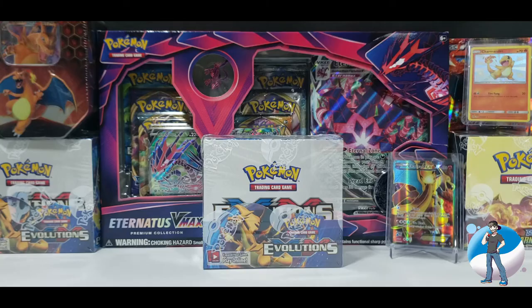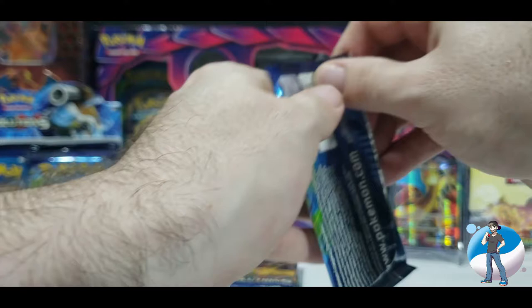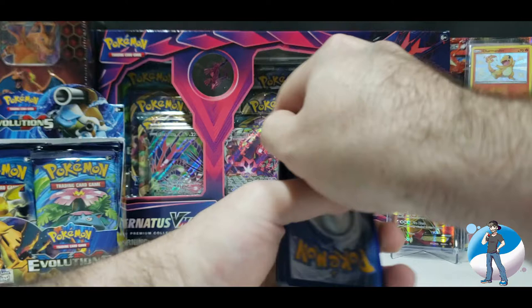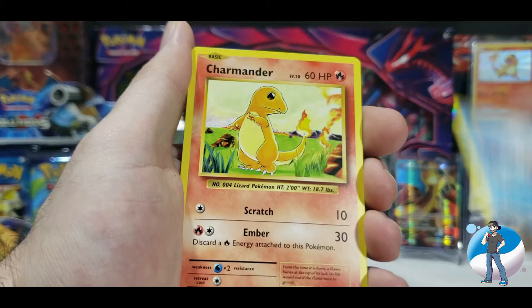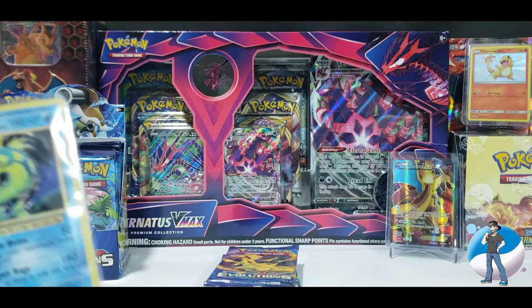Let's begin. I'm going to open this up and get the packs out of the box. Let's get into it with pack number one — Venusaur on the front. Three from the back, flip it around to the front. We got a Kakuna to start, a Trainer, Machoke, Ponyta, Doduo, Staryu, Seel, Charmander, a Reverse Holo Poliwag, and a holographic Gyarados starting off with a hit. This is a good sign. We're going to slap this guy into a sleeve and on an easel.